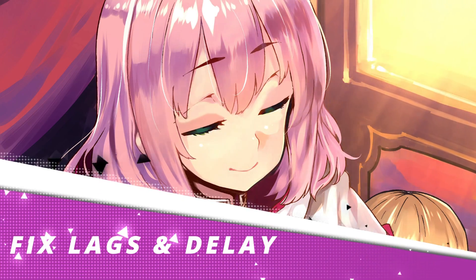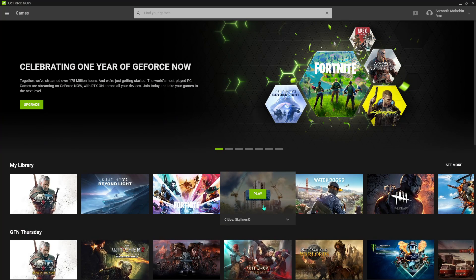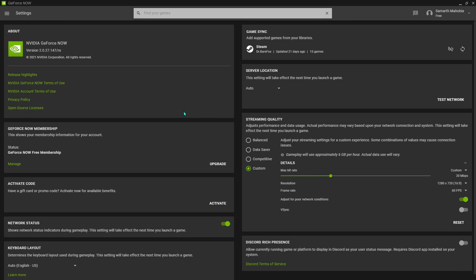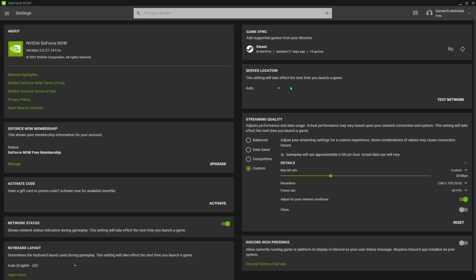Moving ahead to fixing lags and delays, here we have a settings guide. First, open up GeForce Now and go to your settings. For the server location, we are going to cover that in the next video, so for this video just keep it on auto. You can click the 'i' button on the top right of your screen or go to the link in the description to choose the best server for you.